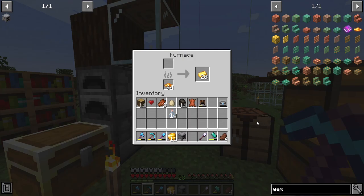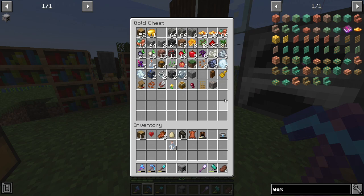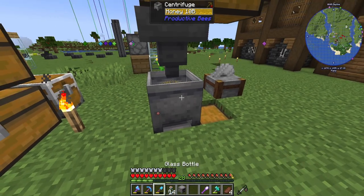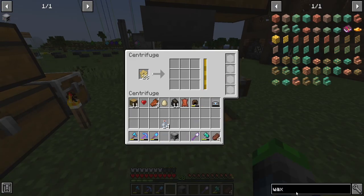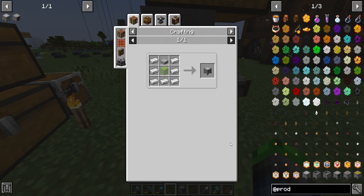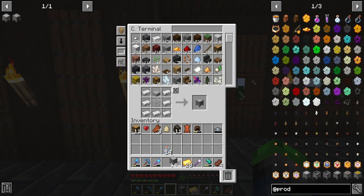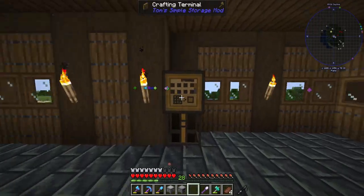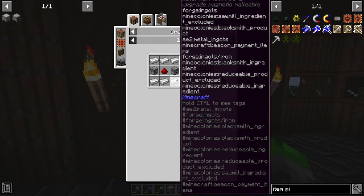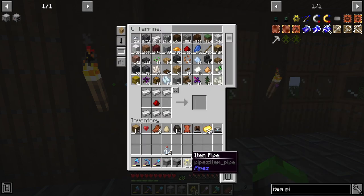We have 11 gold to process later. Now for the honey generator — I think there's a bottler we need. Yes, this is what we need to make. We just need one piece of glass for the bottler. We're also going to need some item pipes and droppers. We shouldn't need that many.